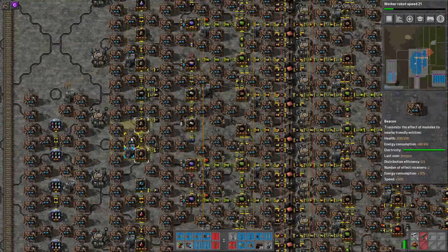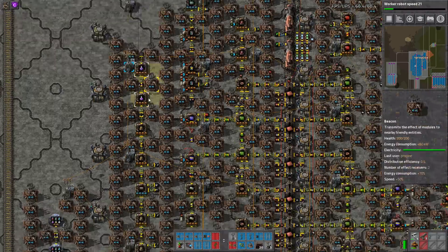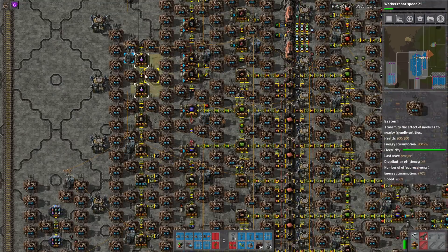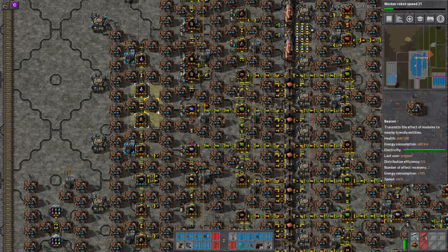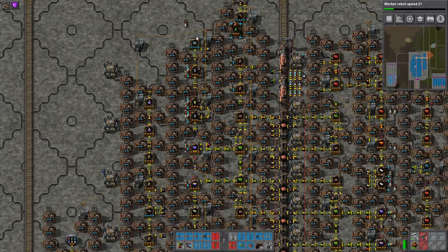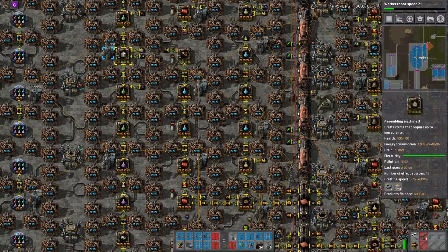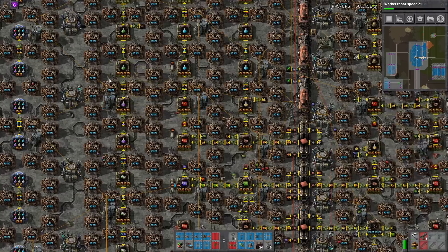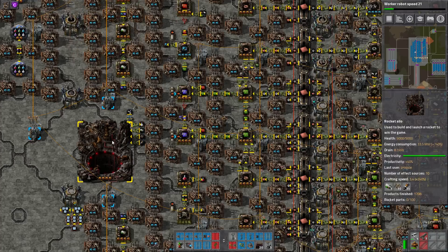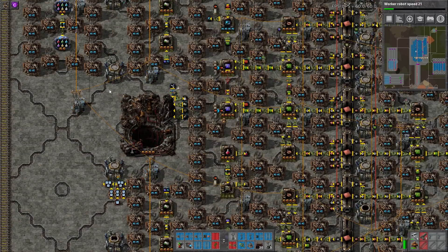Red and green science are here, purple's up here — same thing, not in chronological order, just placed next to the things that require them. Electric engines are here, accumulators made here, some lube coming down, direct insertion with belt into the green science, more purple science, and more rocket stuff. This isn't even fully beaconed, but I think it would keep up with the demand of science.